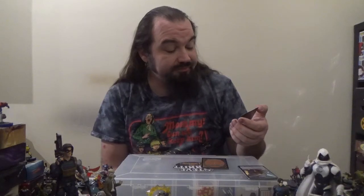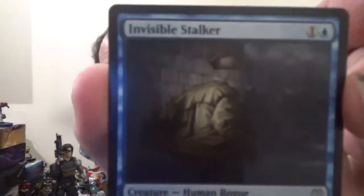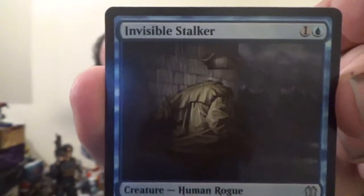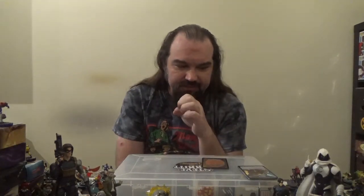Next up is the Faerie Vandal — a 1/2 Faerie Rogue with flash and flying for one colorless and one blue. Whenever you draw your second card each turn, put a +1/+1 counter on Faerie Vandal. I get the feeling we're going to be seeing a lot of Rogues in this deck. Followed by the Invisible Stalker — a 1/1 Human Rogue with Hexproof for one colorless and one blue, originally from Innistrad. He can't be blocked. The Innistrad block had a heavy horror theme — the game designers found ways to incorporate lots of nods to classic horror movies: a wizard that turned himself into a giant fly, an Invisible Stalker, werewolves, vampires, Eldrazi horrors.